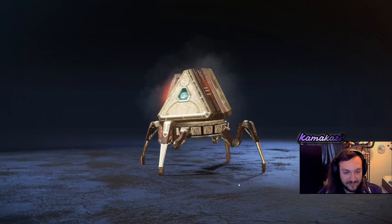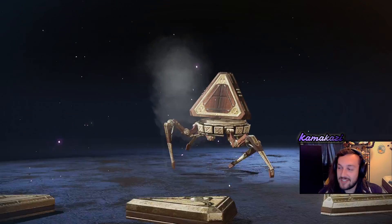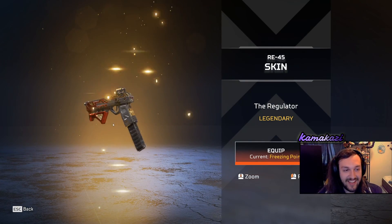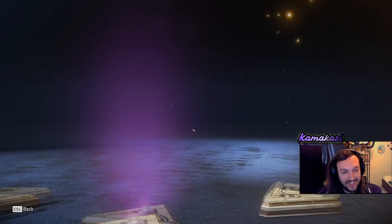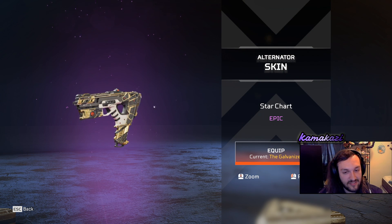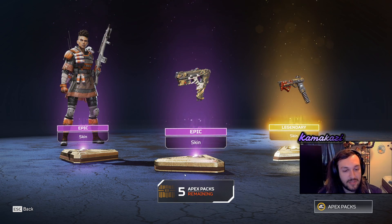Let's go for another one. Another standard legendary. There we go — the one that's in that Gibby pack. I already have the blue version of this. And then we got the real nice Alternator skin. It's a pretty skin. Not better than the Galvanizer though — that one's got Watson vibes on it.